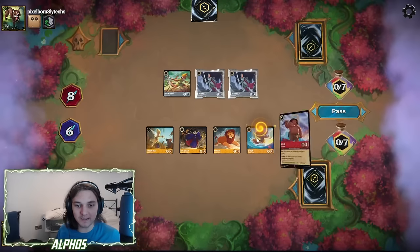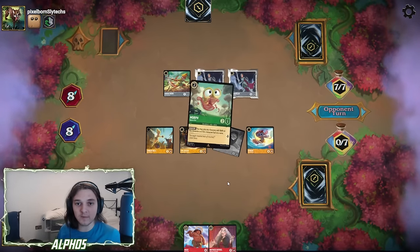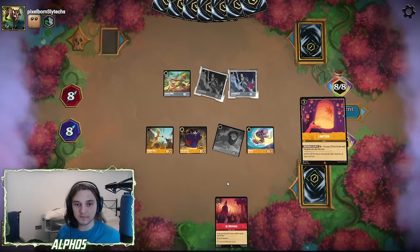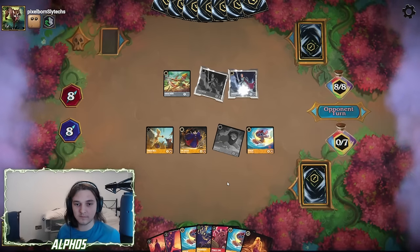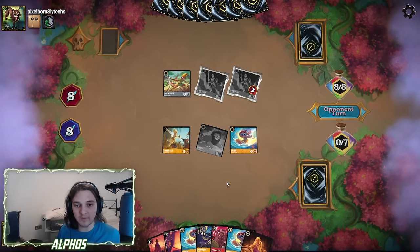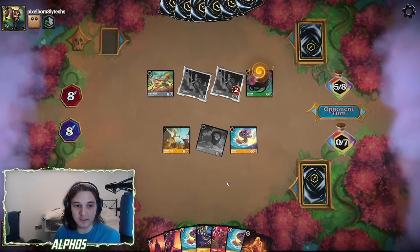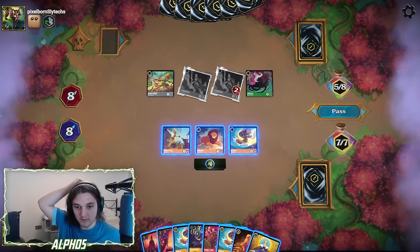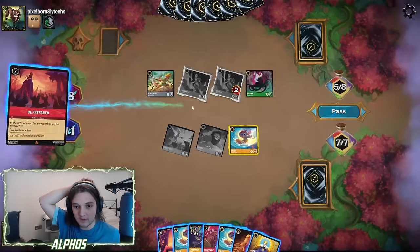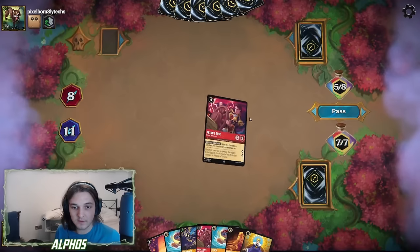This is a really awkward position for everyone involved. I'm okay questing with the Mufasa — we need something to apply pressure. Whole New World comes out and takes out our Queen. I think we go for a Sing Be Prepared here to get rid of the Cinderellas and regain tempo, because otherwise those Cinderellas are going to be quite hard to deal with. Quest with Mufasa, quest with Tinkerbell, Be Prepared — sing with Stitch. Reset the board. Mufasa activates, we get to add an exerted Eric.